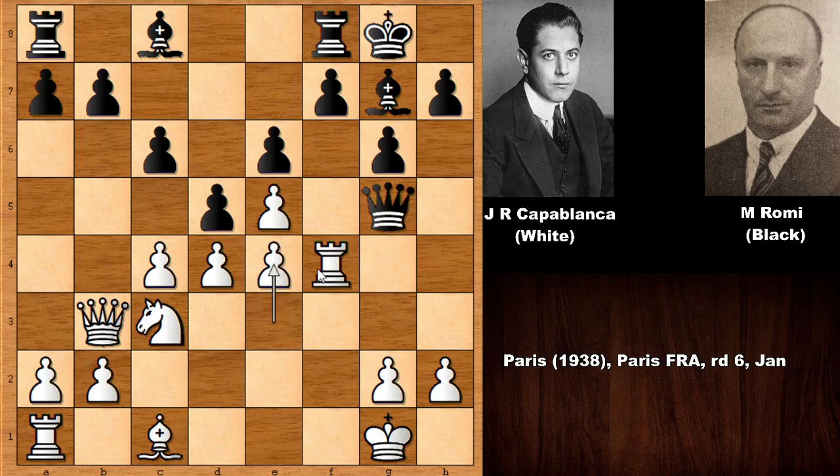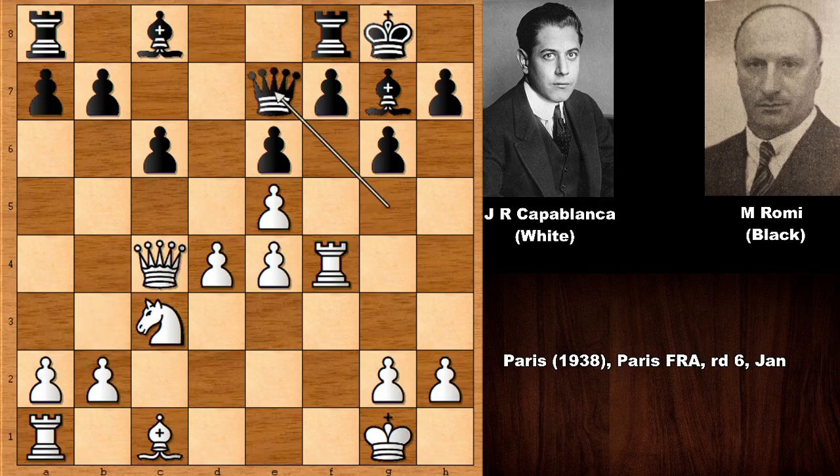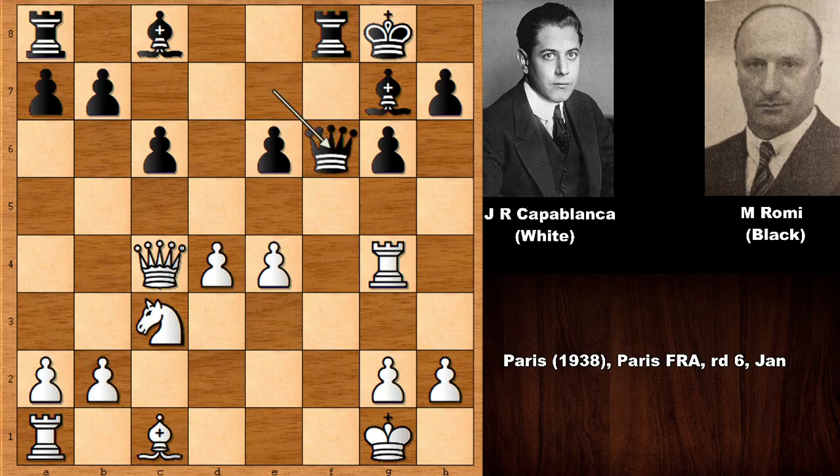Capablanca pushed the pawn, threatening rook takes on f7 and attacking the queen with the bishop. Black must address that — d takes on c4, queen takes on c4, and then defending the queen. A multipurpose move by Capablanca, both lining the rook with the king and defending the threat against bishop to h6, and also bishop to g5 is on the cards. White is going to have a pretty strong dark-square control. So f6, e takes on f6, queen takes, and black is threatening checkmate in 3 moves.